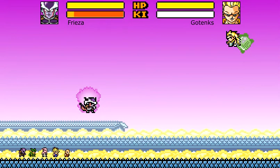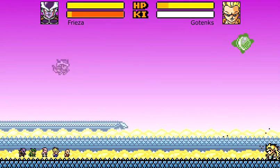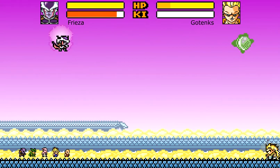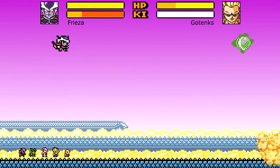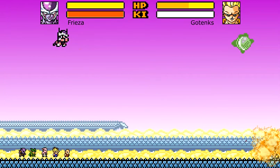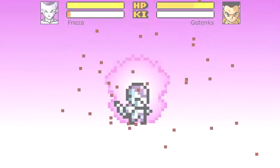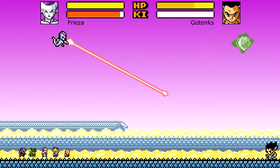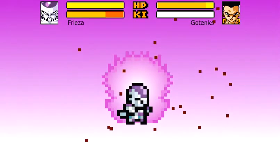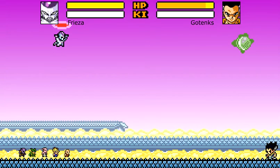Next we have Frieza. He has a Death Beam — all you have to do is just tap the attack button, as if you're going to do a ki blast, but just tap it. Don't actually hold it or else you will do a ki blast. This also works in Frieza's second form, his third form, and his final form. The second super attack for Frieza works in his super final form — all you have to do is hold up and attack at the same time, and then you will have Death Saucer.